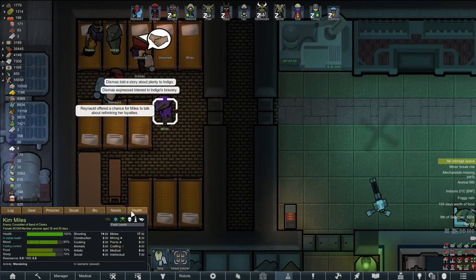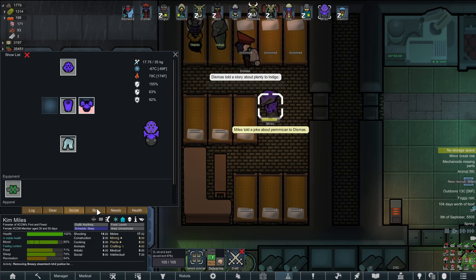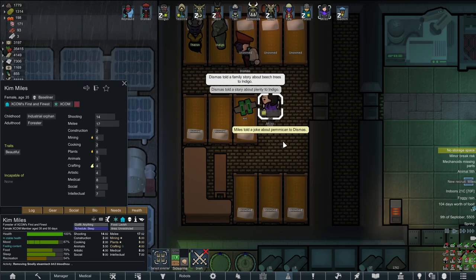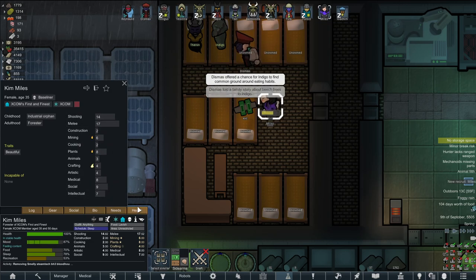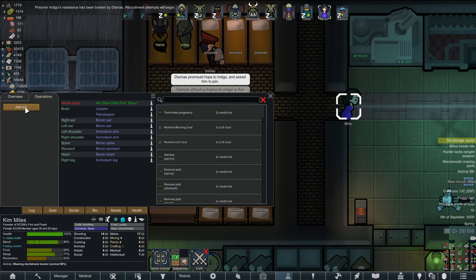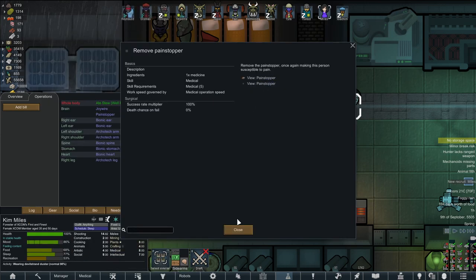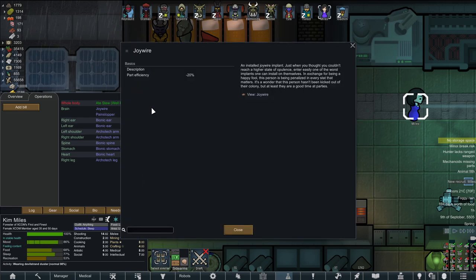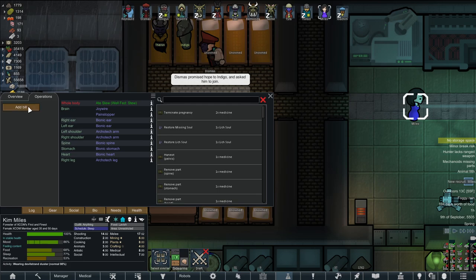Rethink your loyalties — come on Kim, you can do it. Oh, you did it! First thing she does is take off everything apparently — I guess that's what it feels like to be free. She's a beautiful colonist with amazing shooting and melee skill. 35 years old — prime of her life. Let's go ahead and take out that joy wire. I think we could take it out without killing her, right? Wait — is that also the pain stopper? Can we take out the joy wire without destroying the brain?